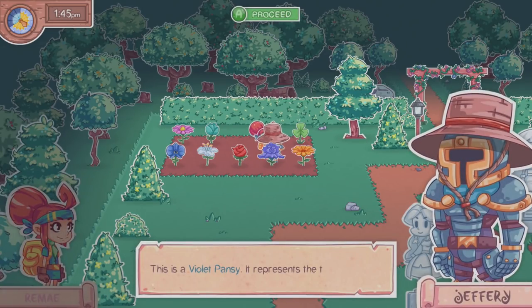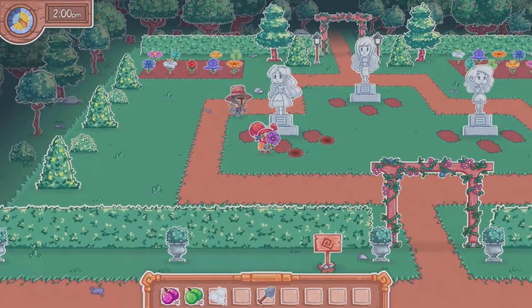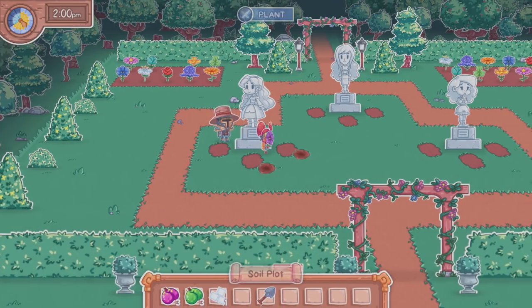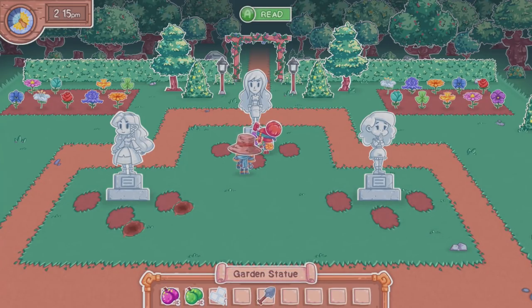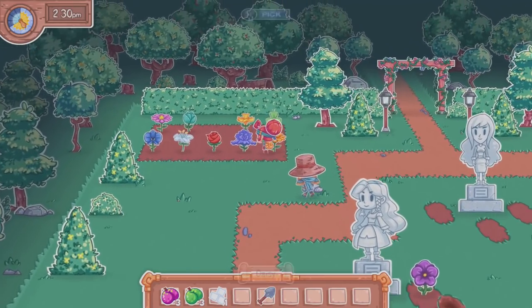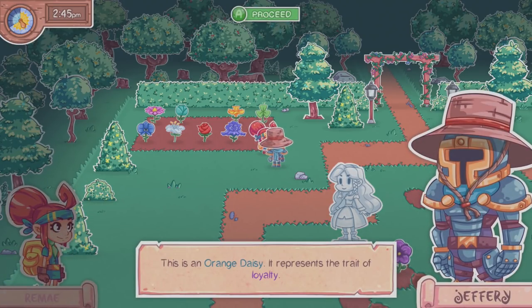This is a violet plant — it represents the trait of beauty. Which girl represents beauty? Well, let's say it's beauty for now. What about this plant? This is an orange daisy, represents the trait of loyalty.